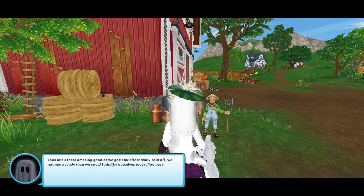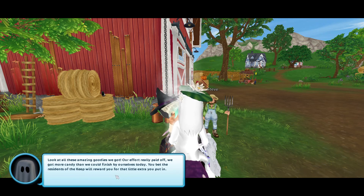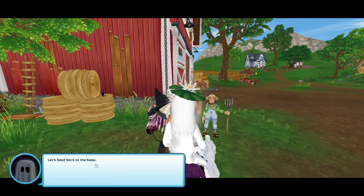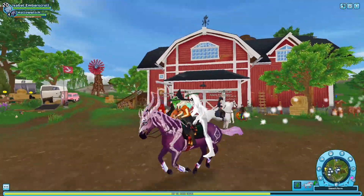The Trickster says: 'Look at all these amazing goodies we got — our effort really paid off. We got more candy than we could finish by ourselves today. You bet the residents of the keep will reward you for the little extra you put in. Let's head back to the keep.' I love the sparkle she's leaving behind as we ride.